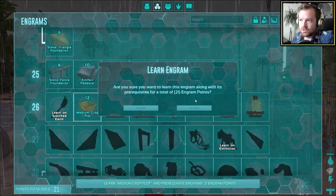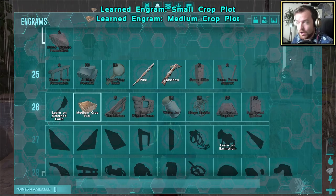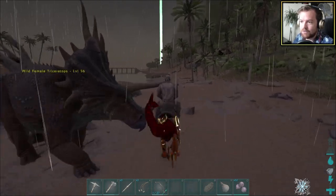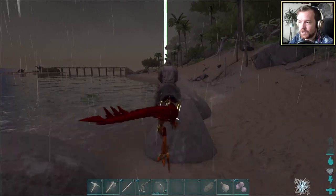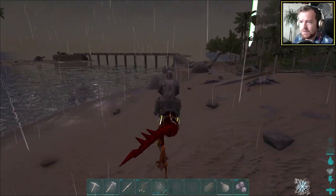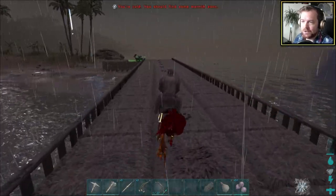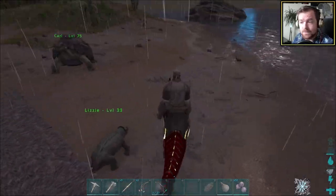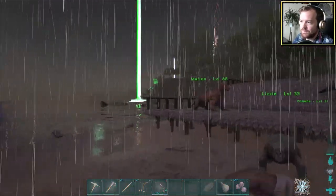Medium crop plot — all 21 points will be used to unlock that. Now what I can do finally is make a start on planting down some rock carrots. The reason we're doing that, like I say, is we're going to be making kibble. Once we find some equus, we will hopefully be able to tame them with absolute ease. I also killed a trilobite, so we've got some stuff from that.